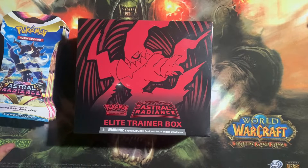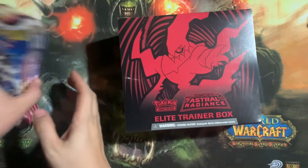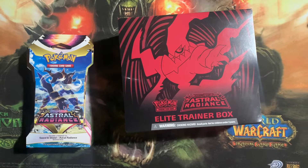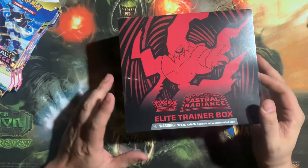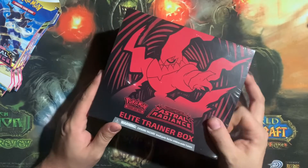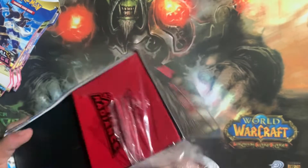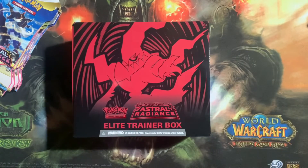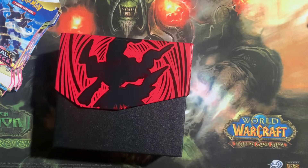What I do on this channel is a box battle between an ETB as well as eight packs of the most recent set that is out. This is going to be our Astro Radiance one. As of right now, sleeve packs are 2 and 0 — we've done this with Vivid Voltage and Brilliant Stars. So let's go ahead and hop right into the ETB. This is my first time opening an ETB for Astro Radiance.